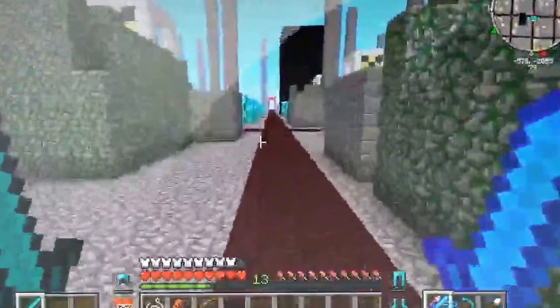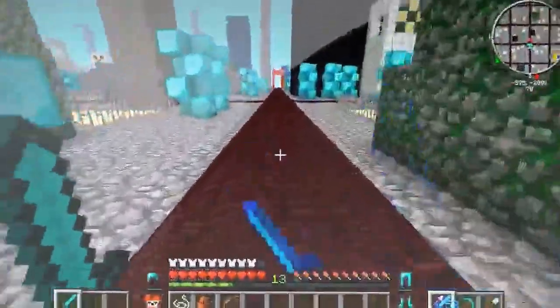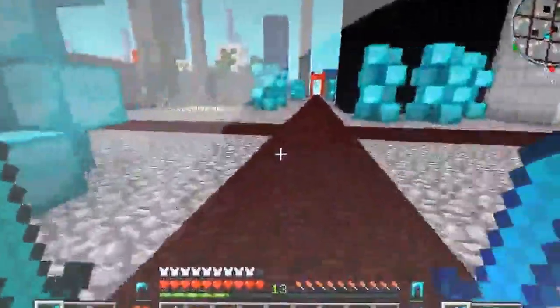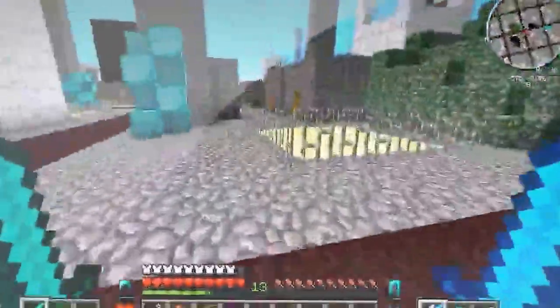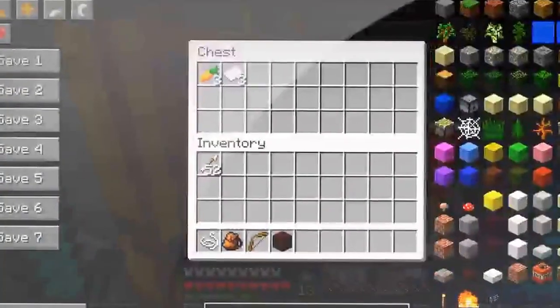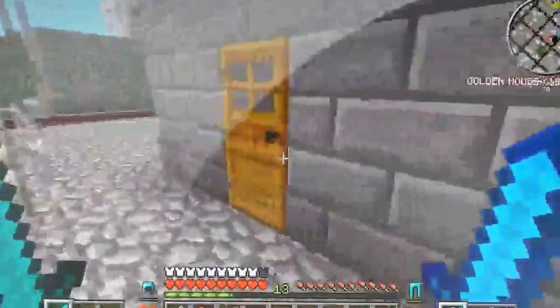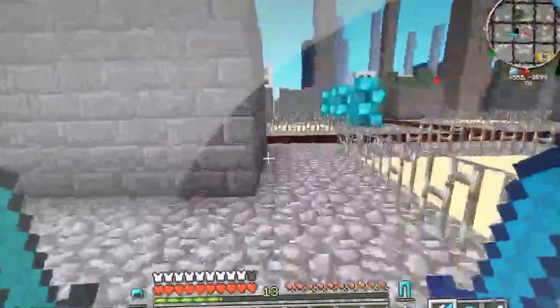So guys, we do have an awesome challenge planned for today. Our goal is to get underneath the ground — that's the only place you can find trees in this world. Saplings will grow a tree, which is gonna be fun. There are two ways we could do it: we could turn into the cockatrice and float down, or I have a brilliant idea involving TNT.